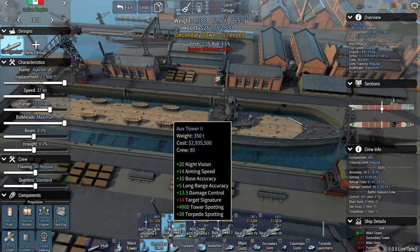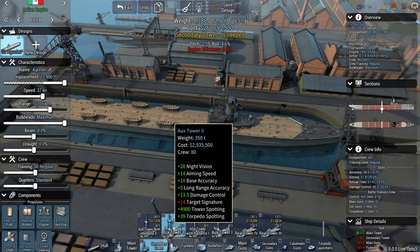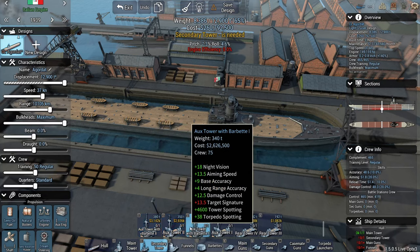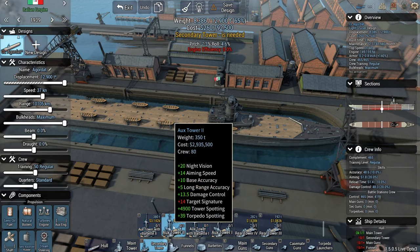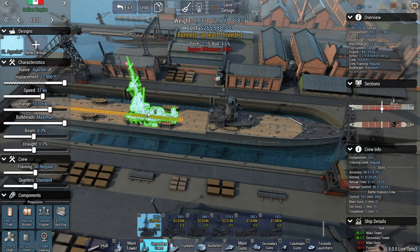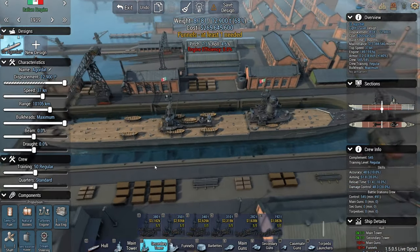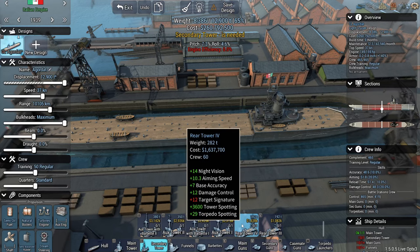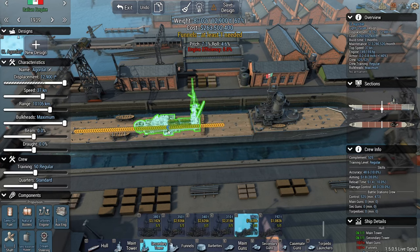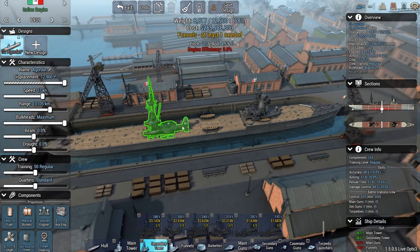What's the difference between these? 39 vs 40 torpedo spotting, 5 vs 6 long range — it's not much of a difference. Ox tower with barbette or without the barbette. I think we're gonna go with the one that has the space for a funnel, because I kind of like the look of that barbette.